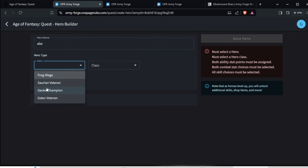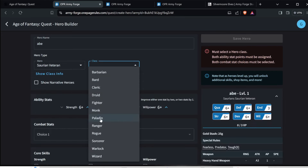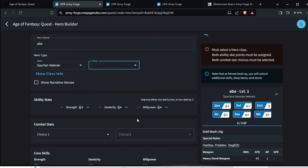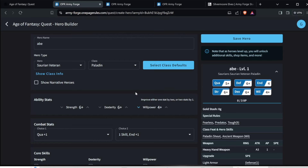Pick what kind of model you're using — let's say it's the veteran — and then you pick a class, which is going to change a few things about the character. Not huge, but it will be a change. I picked Paladin for my Saurian veteran, and an easy way to get into it if you don't know what's going on: just click Select Class Defaults. It'll give you a good setup.